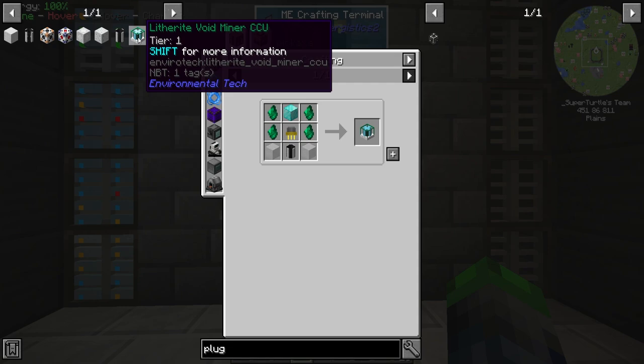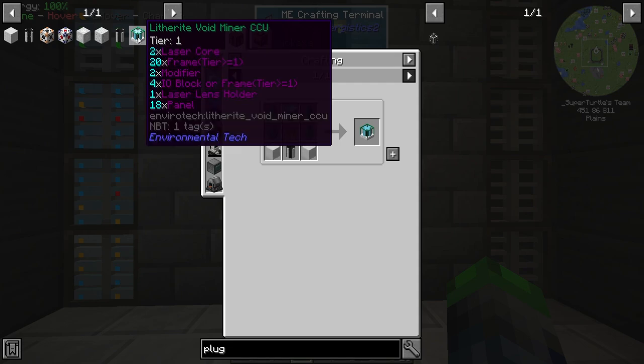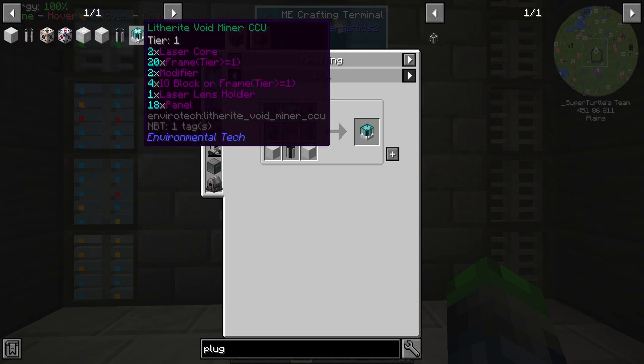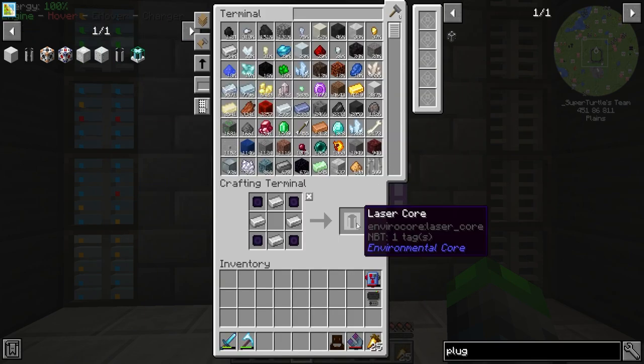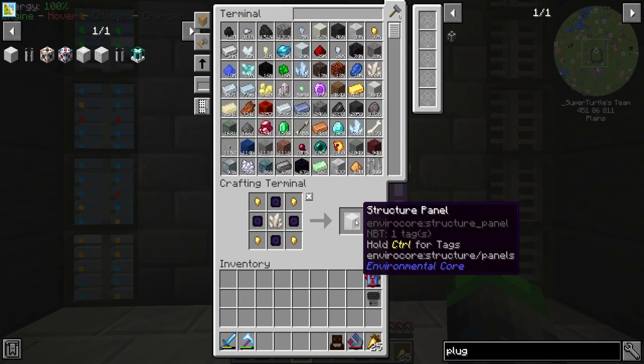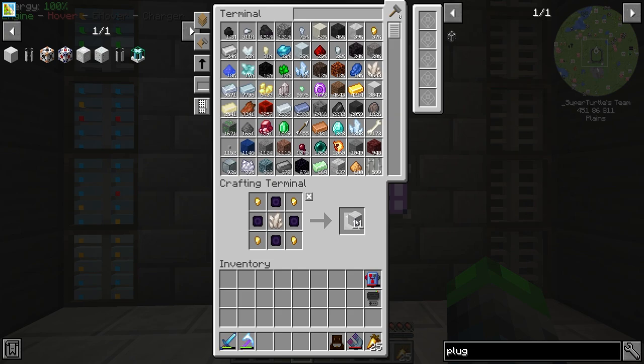First we're gonna need the tier one Litharite Void Miner. If you hold shift on this it'll tell you everything that you need — this is very awesome because in prior versions of the pack it didn't tell you. The blue numbers show the amount we need to build, so we're gonna make a stack.